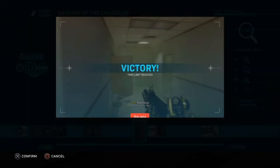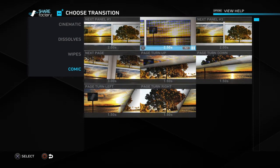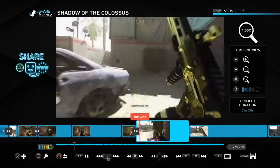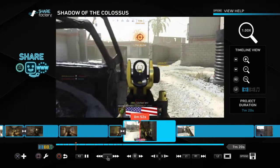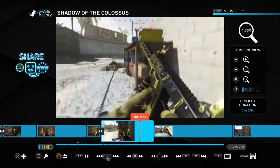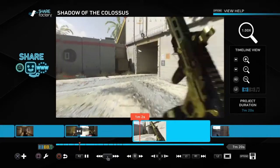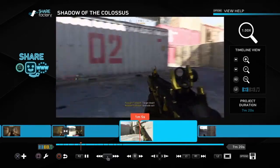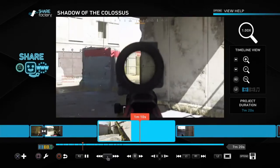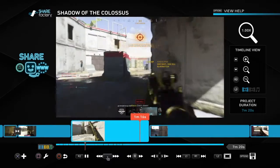Now we'll do a transition — we'll do a comic book transition into another stage. There we go. It's not that hard, you just have to know where to cut it, where to split it. It's a lot of knowing where you want your stuff to stop and start. It all comes down to where you split it — a second too soon or too late and it's going to look horrible.